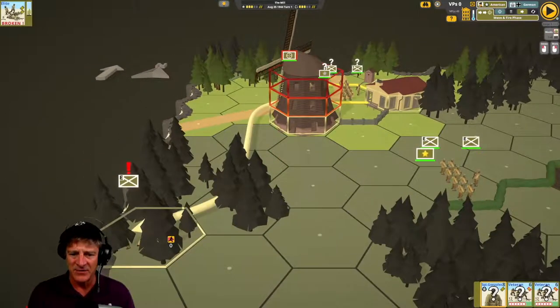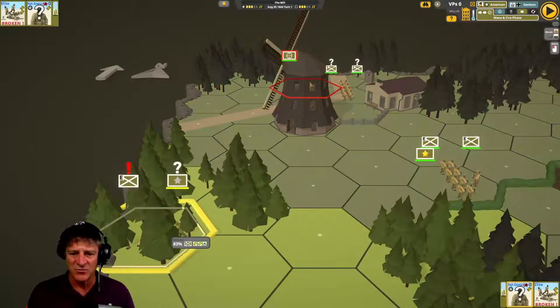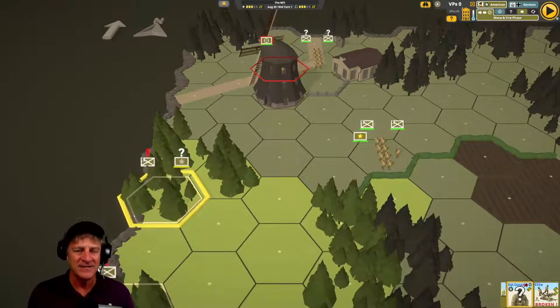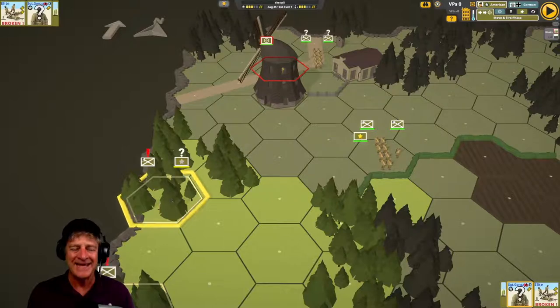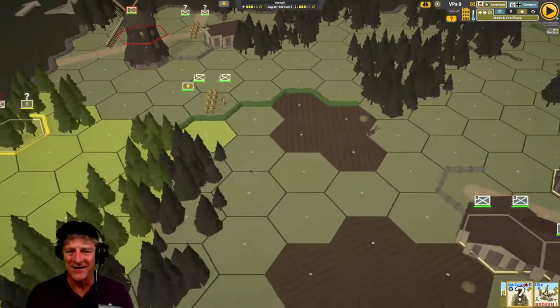We're going to take Sergeant Gonzalez, click on him, then right-click to run him all the way over here. We left-click to execute it, and Sergeant Gonzalez runs over to the same hex as this elite squad to help them rally. They're broken with morale.